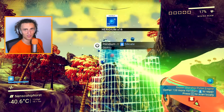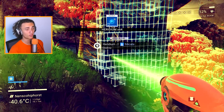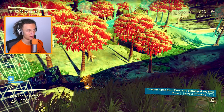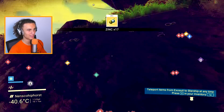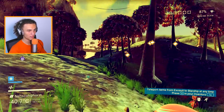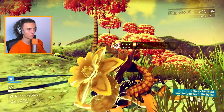Iridium tends to be in these big chunks which you can mine and use to craft stuff. We need a total of 200, so that's doable. We have 200 iridium. All we need now is zinc, and zinc you can find in plants such as this one. Give us 20 zinc — nope, that's 17. So there's some more over there. This is such a nice planet. Just give me a little bit more zinc, I know there's some more over here.